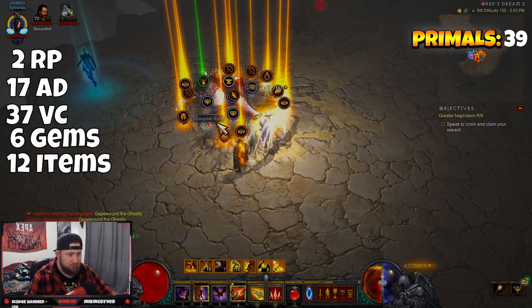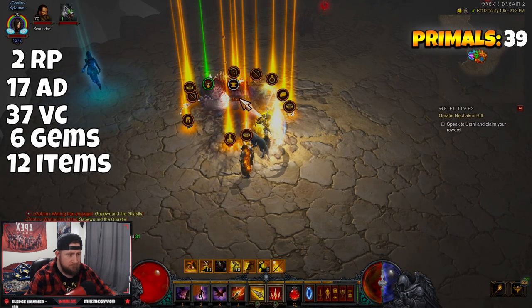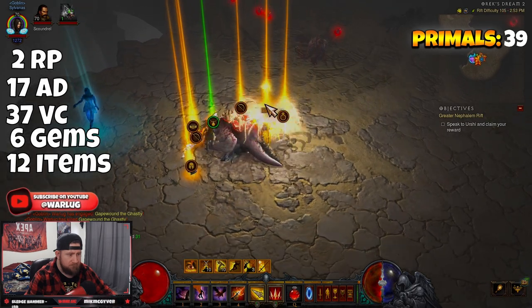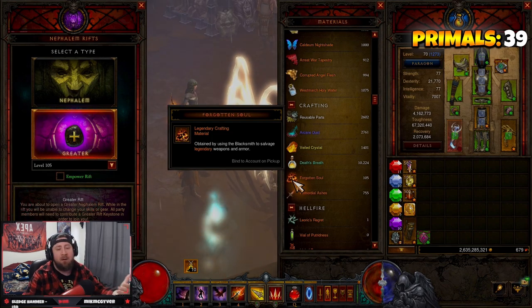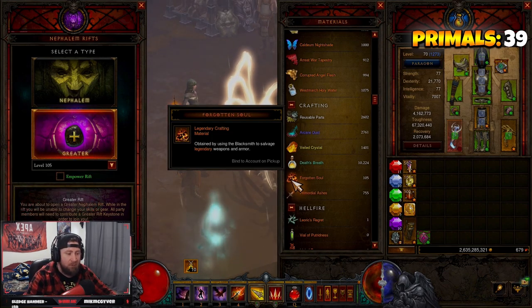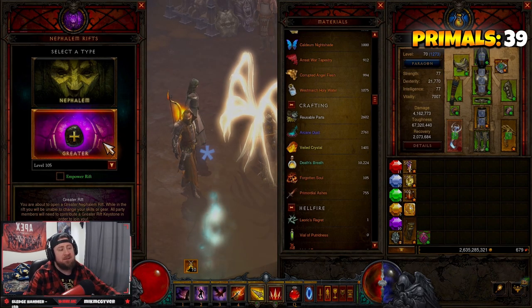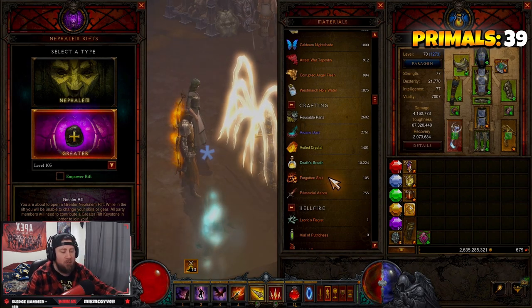On the surface those crafting material numbers are very small, but in the end game once you've reached a certain point that's all you'll be doing, so it adds up over time. More importantly, Greater Rifts are the best way to get Forgotten Souls because you're guaranteed twelve legendaries every single time. So Greater Rifts for crafting materials is a yes and no.